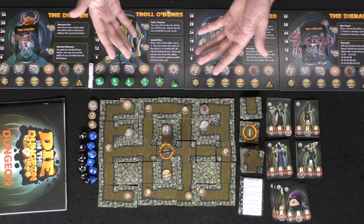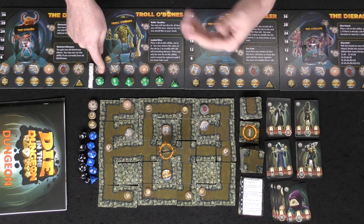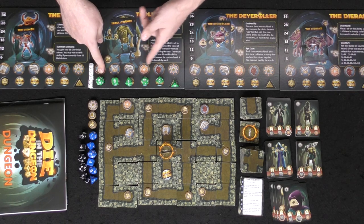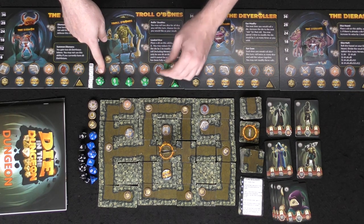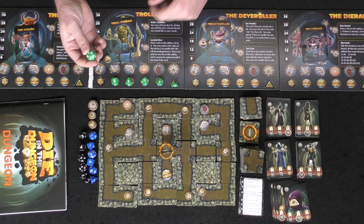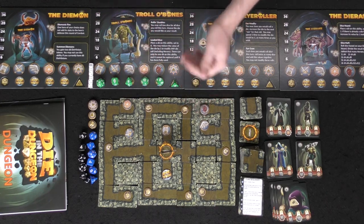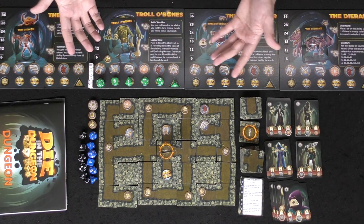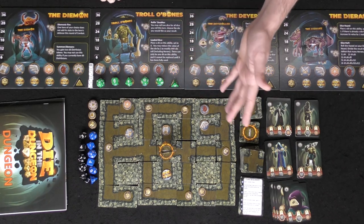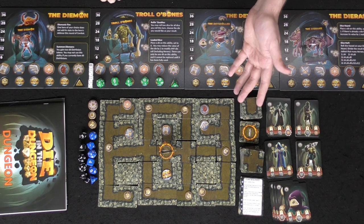You can also choose to rest: spend up to three time tokens — the twenty-sided die tracker — to gain health. For example, if you're at seven health you can spend three time, going from 17 down to 14, and restore your health to its maximum of ten. However, if your time ever runs out you lose, so you have to be very careful about how you spend it.